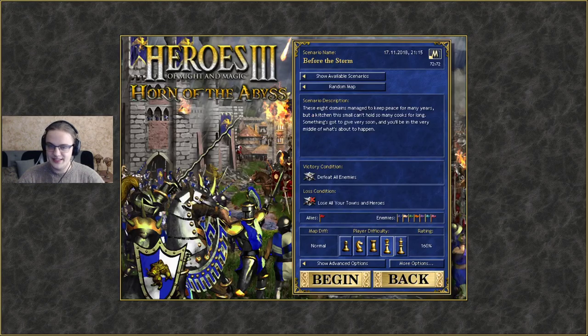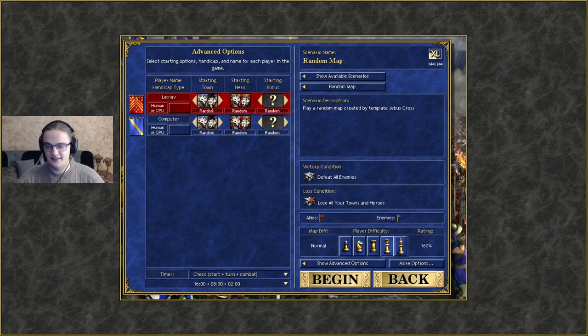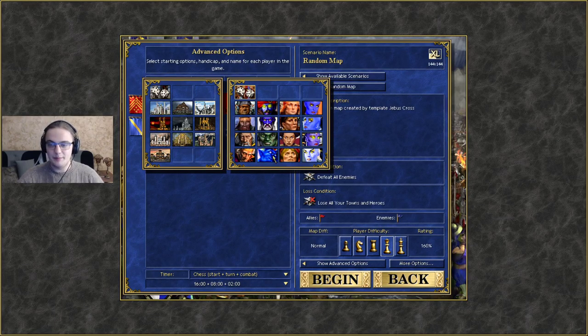We go new game, single scenario, and random map Jeebus Cross. When playing Tower, you're basically choosing a secondary bonus. None of the Tower heroes are exceptionally good.